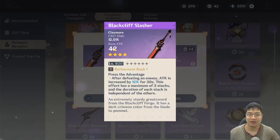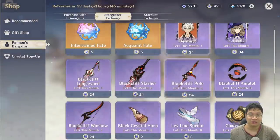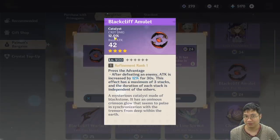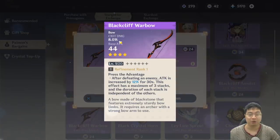All the shop weapons have critical damage sub-stats and decent base attack. The two-handed sword is similar. Lances tend to have the best critical damage sub-stats — the battle pass lance had 8% critical rate, this one has 12% critical damage. The catalyst and bow follow the same pattern: 12% critical damage and 44 attack, with the same kill-to-buff passive across the board.